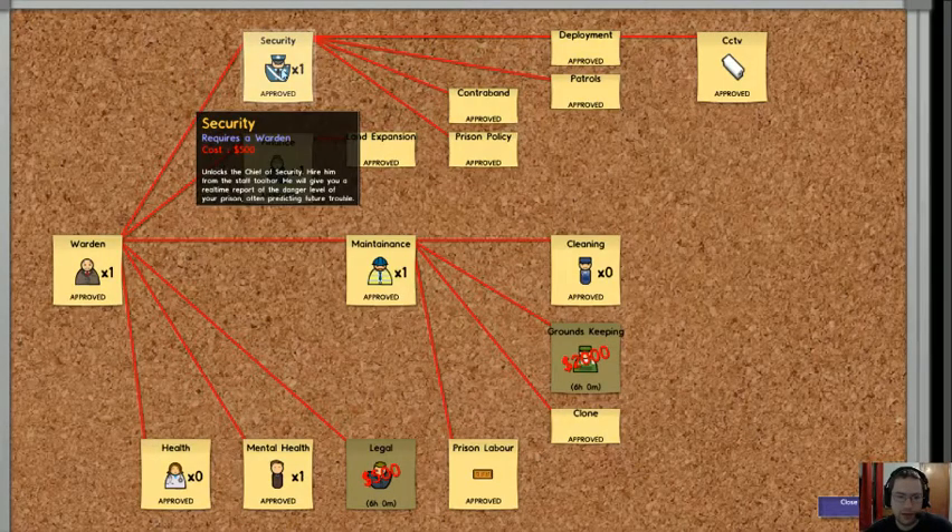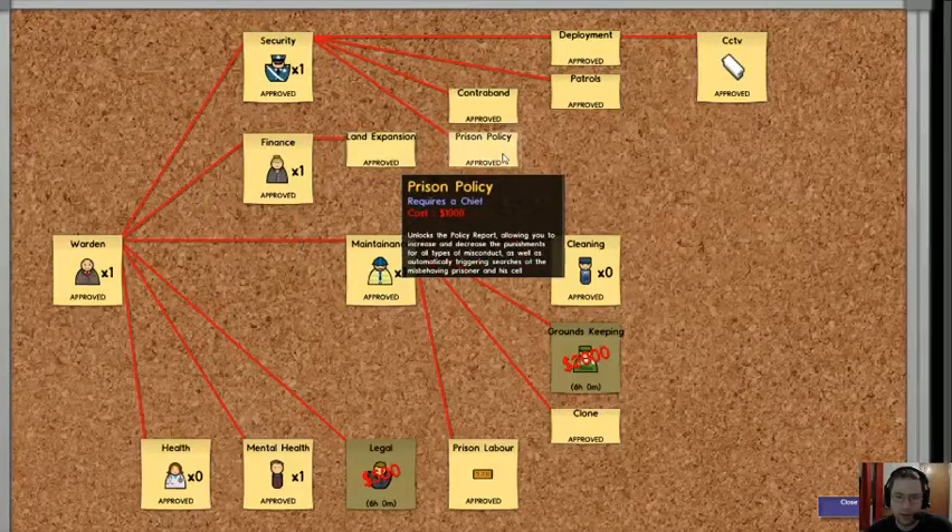This is the chief here. With him you can actually change your prison policy — your punishments for bad things. Like, if they were found with a luxury contraband item like gin or booze, there wasn't any penalty for that. I set it so you're going to be locked down for about two and a half hours, because that's wrong and you should not have that stuff. Contraband is all sorts of stuff, and this helps you find it and figure out where it's coming from.